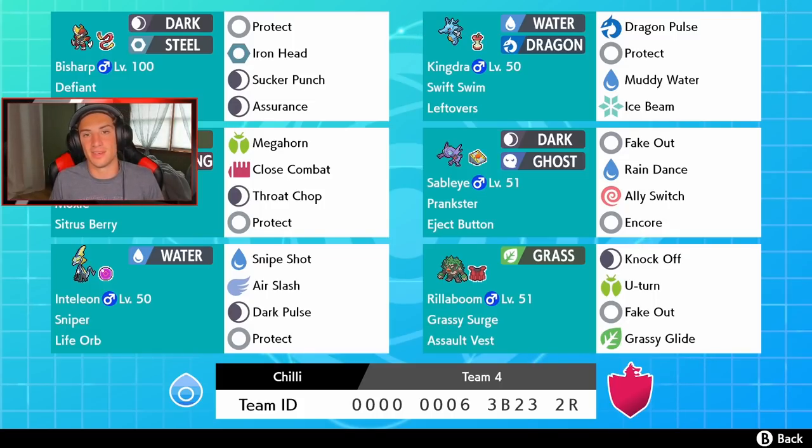In the final spot we got Heracross — a brand new Pokemon we haven't shown off yet — with Moxie and Sitrus Berry. Every time we get a KO we get that +1 attack and get stronger and stronger. It has Megahorn for STAB, Close Combat for STAB, Throat Chop to take out Fairy-voice Pokemon, and Protect. If you guys want to try out the team yourself, the rental code is at the bottom of the screen. Let's get onto the ranked ladder and try to get some wins.